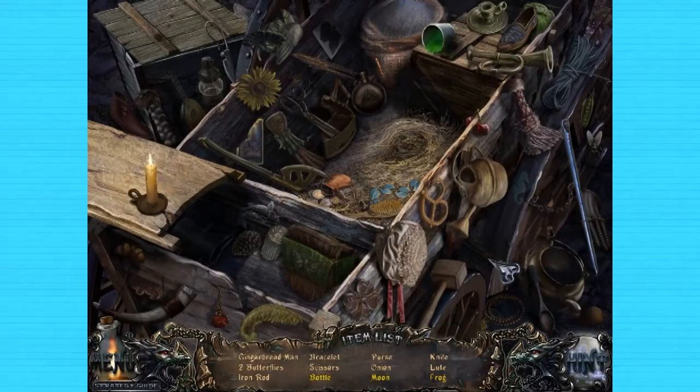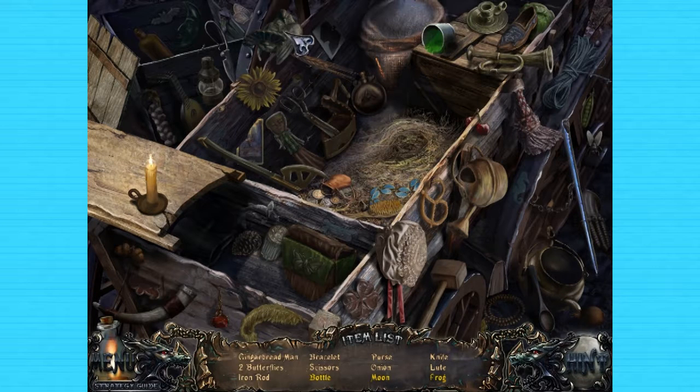We'll just leave that there. A gingerbread man — I don't think this is a gingerbread man. Is there anything that I can open here? Two butterflies — there's one, that's a regular fly — two butterflies. An iron rod. Bracelet and scissors. Well, there's the scissors. A bottle, which is probably what I need out of here actually. No, it's more of a... hmm. A bottle.